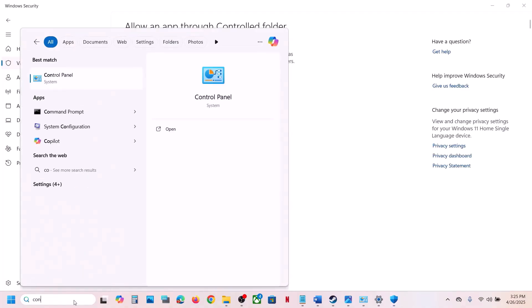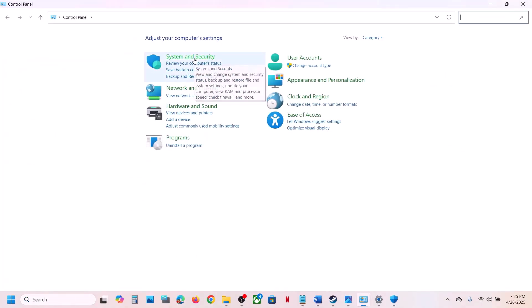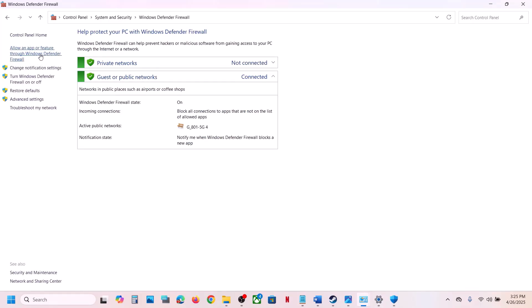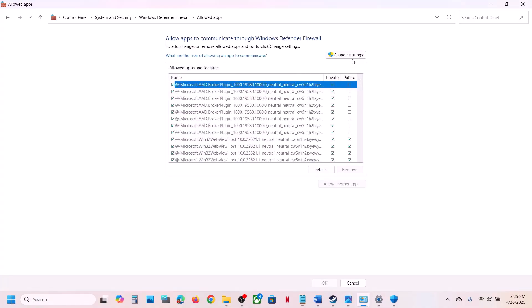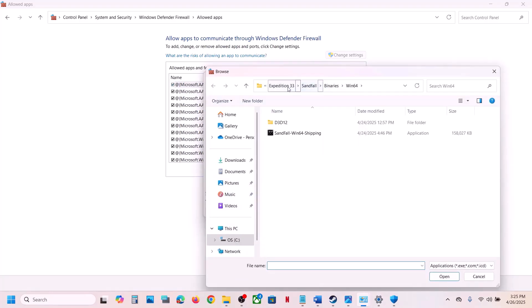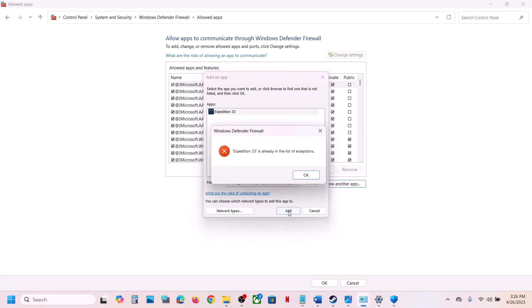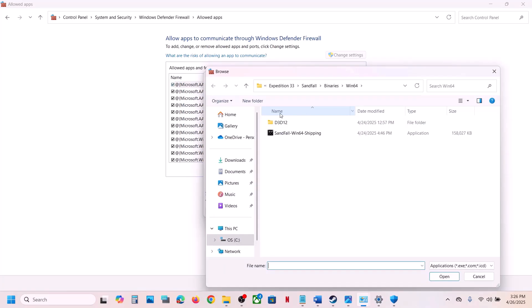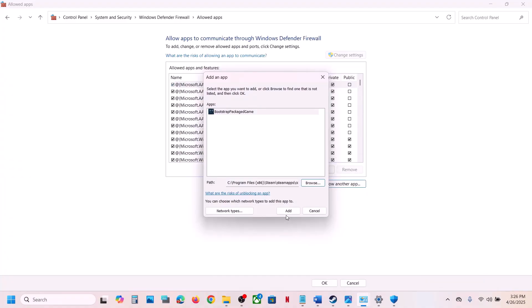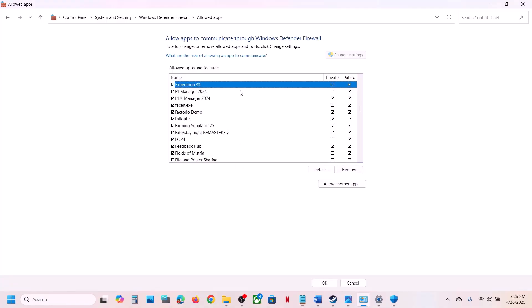Also, type 'control panel' in the Windows search box, go to Control Panel, System and Security, Windows Defender Firewall. Click Allow an App or Feature through Windows Defender Firewall, click Change Settings, then Allow Another App. Browse to the game installation folder, open the Binaries Win64 folder, select the EXE file, click Open, then Add. Do the same for the first EXE file — add both files, then launch the game and check.